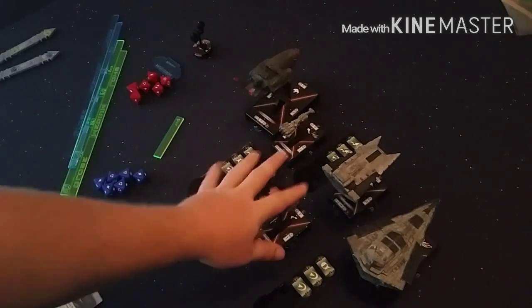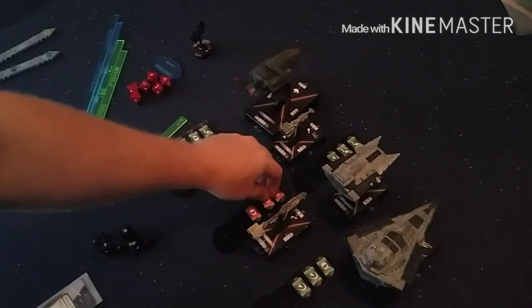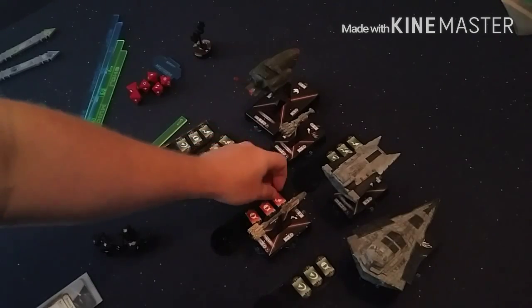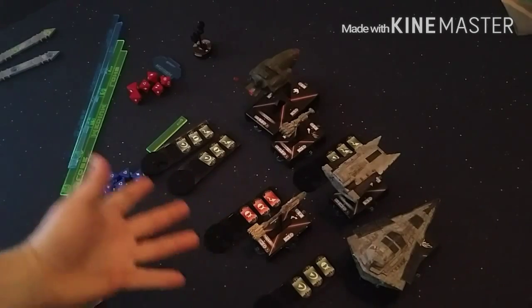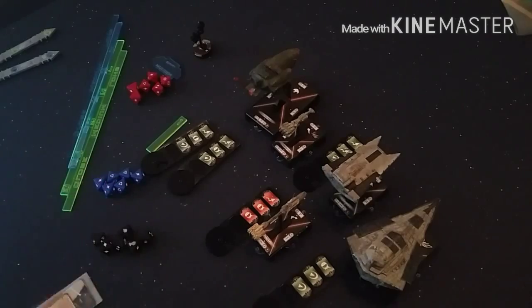If the Overload Pulse happened on the Nebulon and he tried to evade but couldn't — he was at close range, Mon Mothma couldn't evade. His brace was useless against one critical damage, so he just has to take it. In that case, all his defense tokens get flipped over to red. If they were already red, they stay red — they don't disappear. That's important to know.